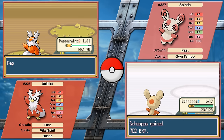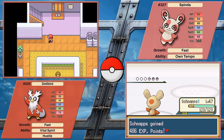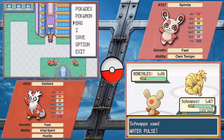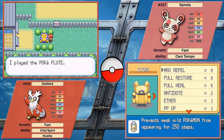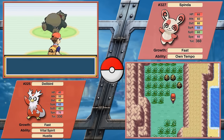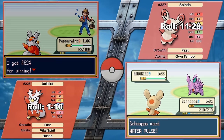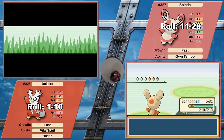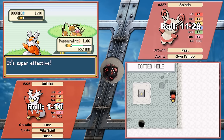Both sharing the fast growth rate should make these runs slightly more palatable to my sanity. Plus, in my versus challenges, I allow myself a single egg move with each. That at least allows Delibird to have something other than Present before Mount Moon. We have a lot to cover, so let's roll a die to see who goes first: 1 to 10 for Delibird, 11 to 20 for Spinda. That's a 3. Delibird, I choose you!